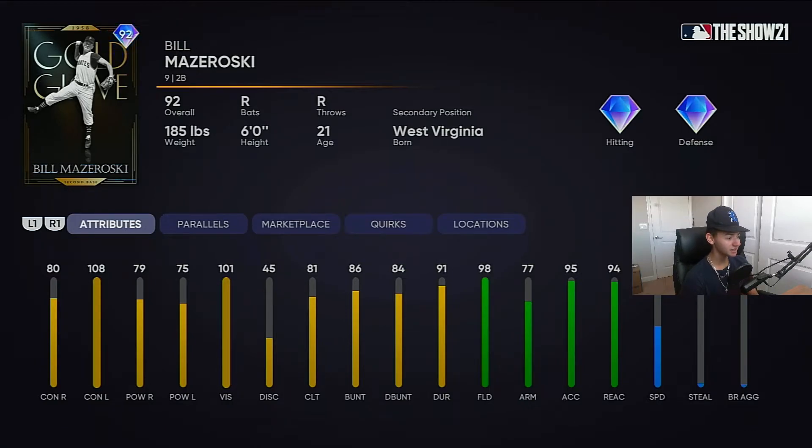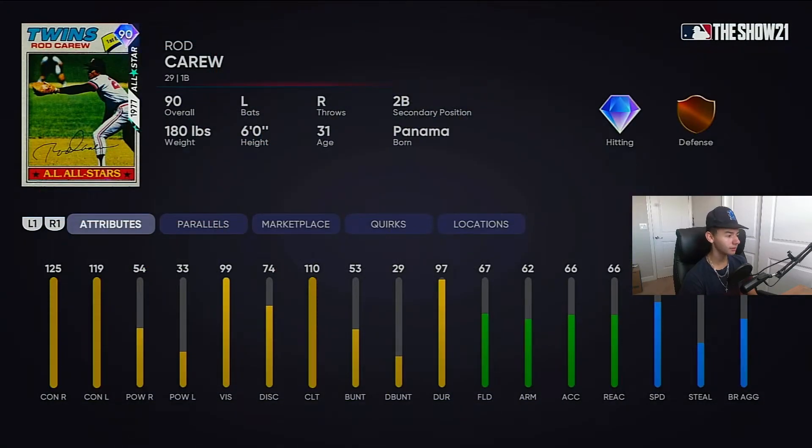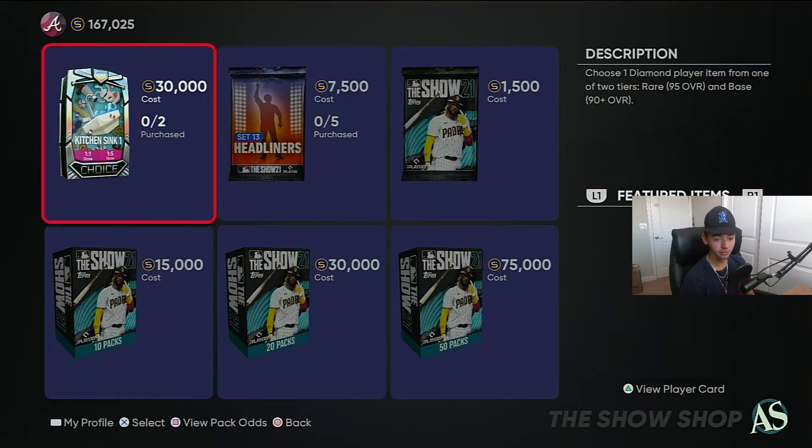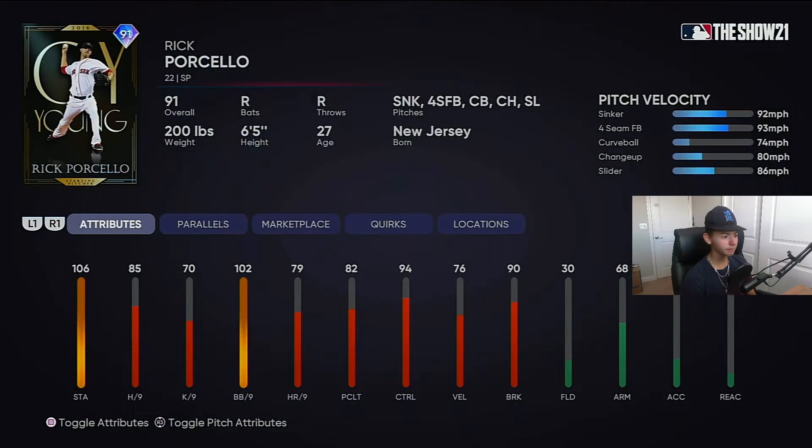Good fielding and everything. If you don't have any of the best second basemen — because I know I don't — this guy might be a decent option going for around 10k. Then you got Rod Carew. They screwed him up. Usually he has good power against righties and none against lefties. That's kind of the thought with this card. I don't recommend him at all — don't even try picking him up unless you need him for a collection.